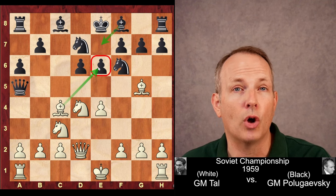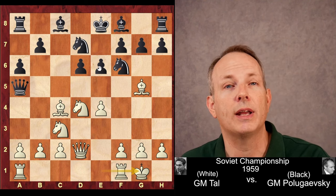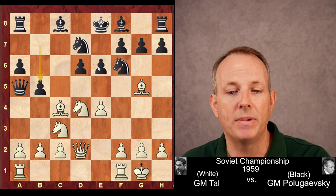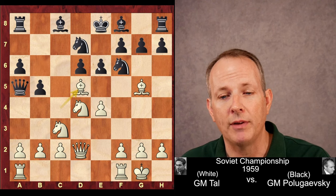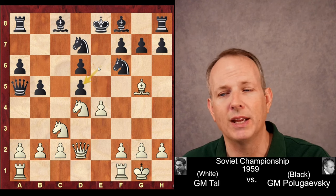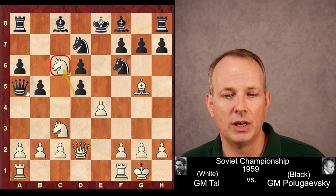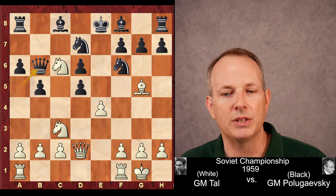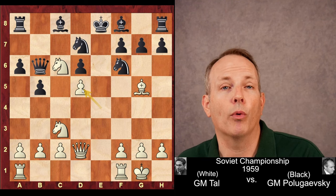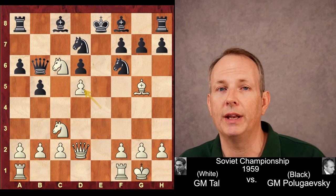White can castle long or short. Tal actually castles kingside, and he said in his book 'My Life in Games' that the reason he did this was he was playing against the move b5. Because if black plays b5, he responds with bishop to d5 — a sacrifice of a whole piece. After pawn takes bishop, you don't take on d5 immediately, but knight to c6, hitting the queen. When the queen moves to b6, then you retake on d5. Computers show this is equal even though white is down a piece — a position you would never want to allow Tal to get.